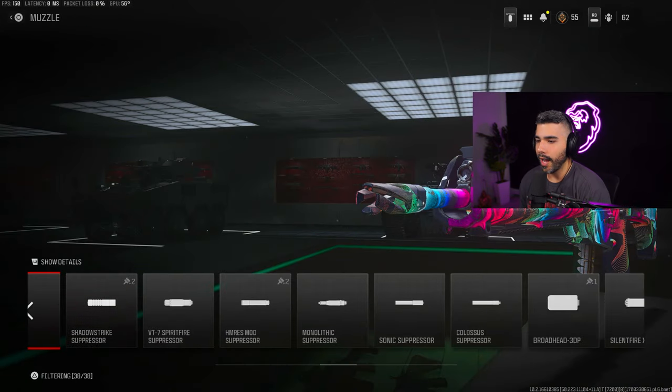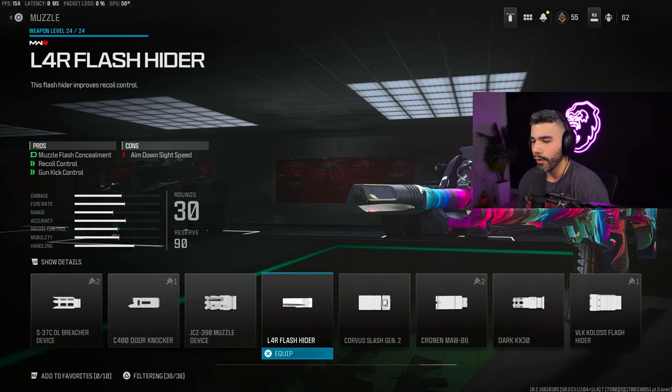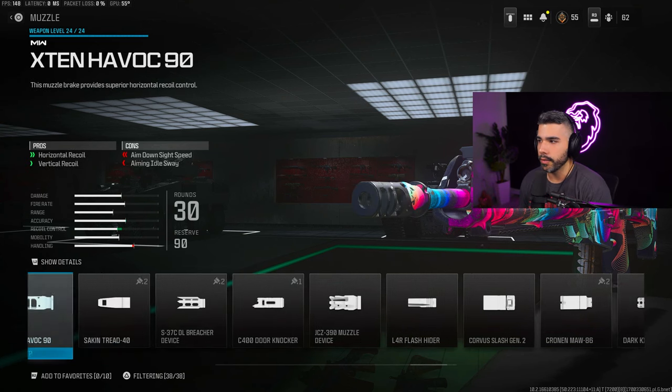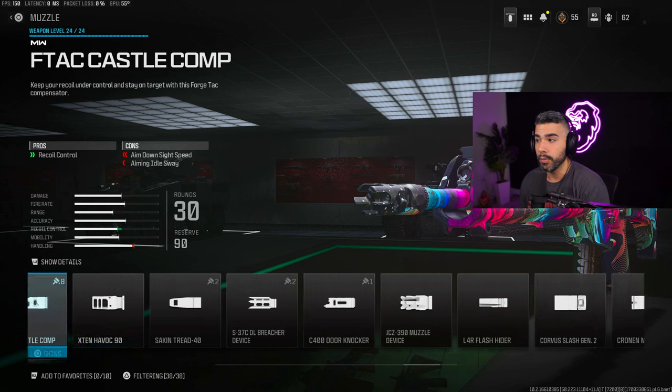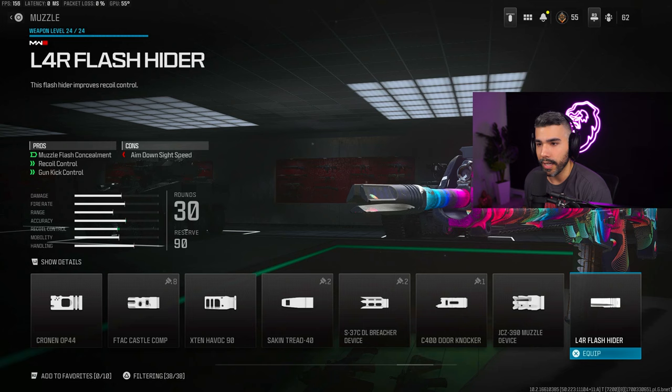For the muzzle, we're going to start off with the L4R Flash Hider. This is good because it gives you a good boost in recoil control and gun control. The muzzle flash concealment is nice but not too crazy. The key thing is it barely takes away from your ADS. So you get a lot of pros with very little ADS penalty. Some other attachments take away more ADS plus remove aiming idle stability, so this is a really well-balanced and underrated attachment in my opinion.